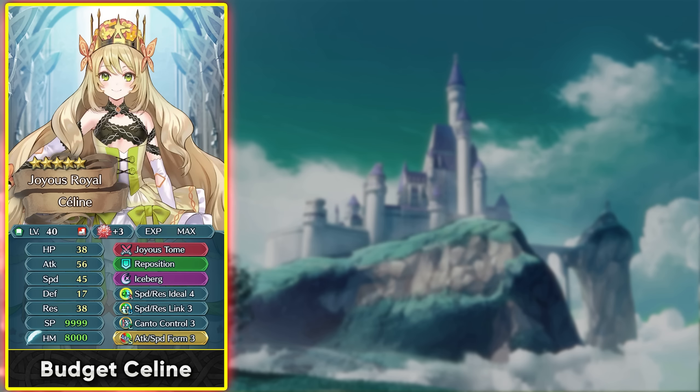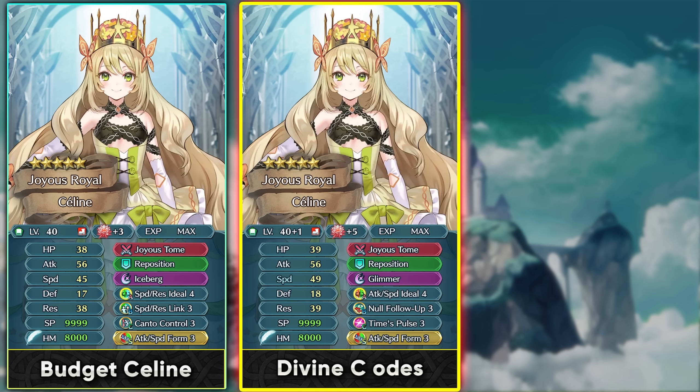On a budget, give Selene a Cab for Speed Resistance Link and she can function as a decent support unit for Arena Assault or Limited Hero Battles if Engage titles are used. Run Attack Speed Form as Sacred Seal since she needs to be within 3 spaces of allies. You can also add Attack Speed Ideal, Null Follow-Up, and Time Pulse from divine codes. With minus 1 special cooldown she can pre-charge Glimmer and trigger it twice in the player phase.